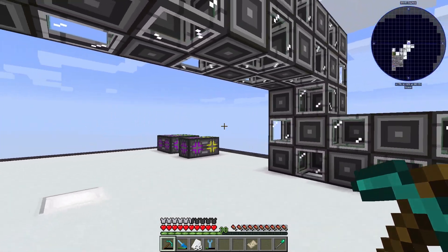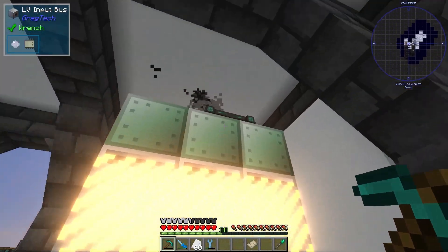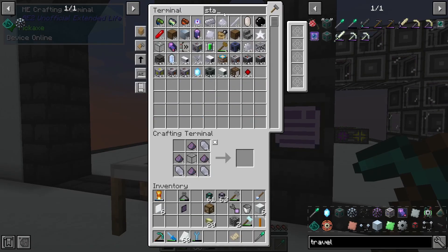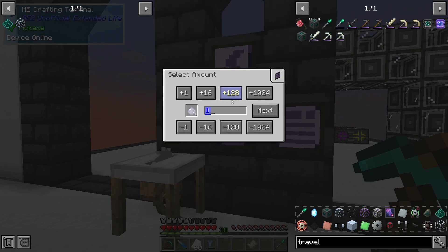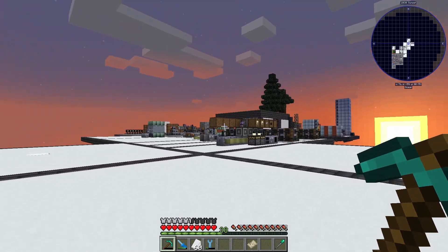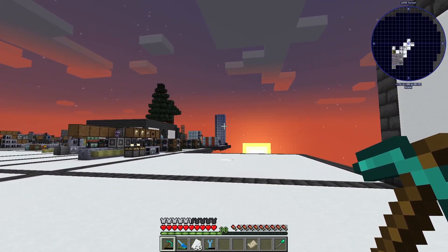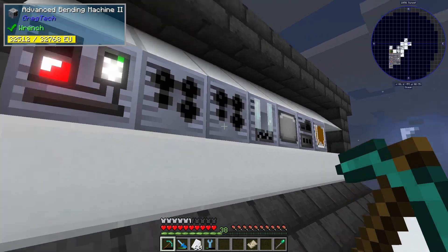Otherwise it was just keeping this blast furnace here running. At the moment we are doing stainless steel because we were running kind of low on that. We have 700 stainless steel and about 400 dust, but we can craft up some more. We will just let that keep running for a while. We used a lot of it on the stainless steel blocks for the distillation tower, and we are also using a lot crafting up all these high voltage machines.